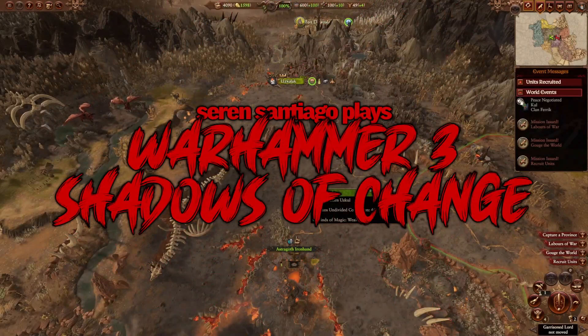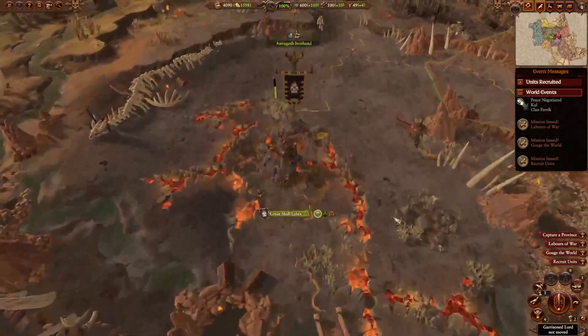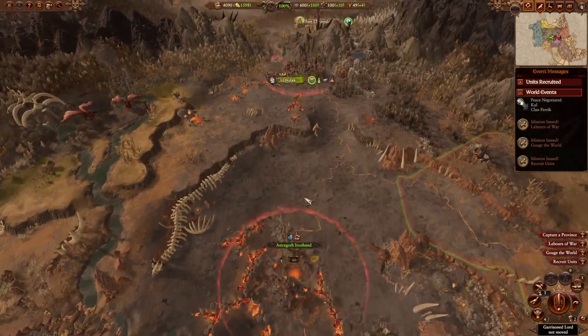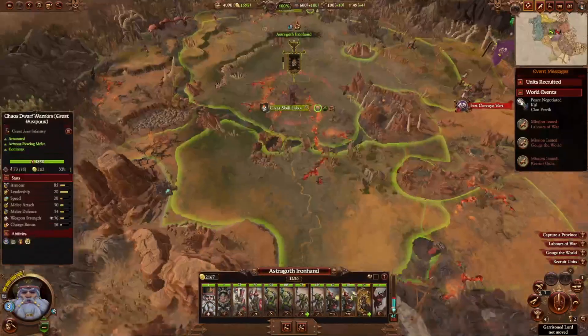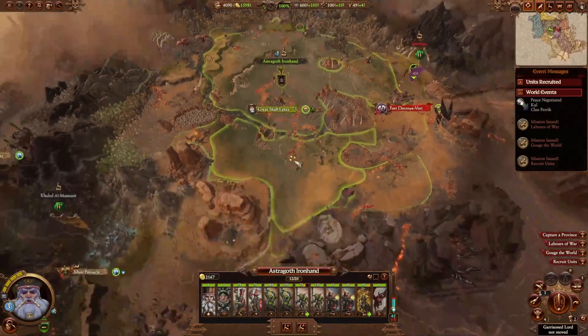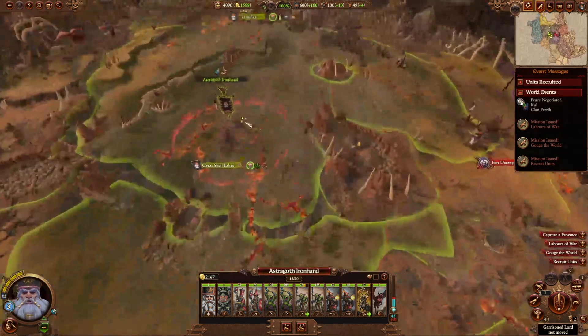Welcome back to more Total Warhammer 3 as Astrogoth Ironhand. This is episode number two of our Chaos Dwarfs campaign. We are on turn number two. If you missed last episode, we took Great Skull Lakes and started working on upping our treasury in our province. If you're new here, make sure you're subscribed and turn on the notification bell to be notified of new videos every day at 2 p.m. Eastern Time.